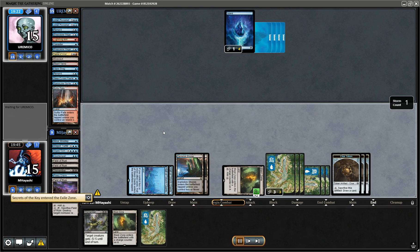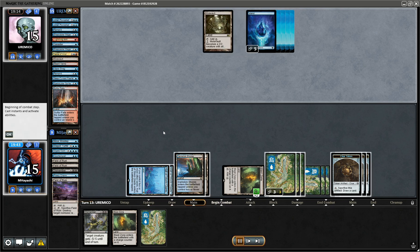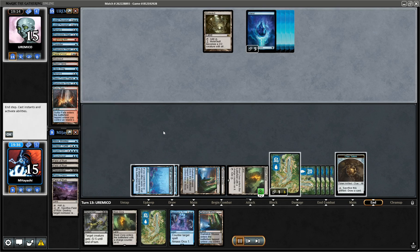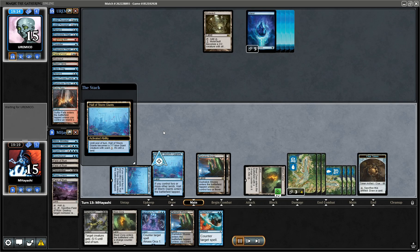We're gonna try to go maximum card advantage. Saruman's Trickery. Serve with Hall.